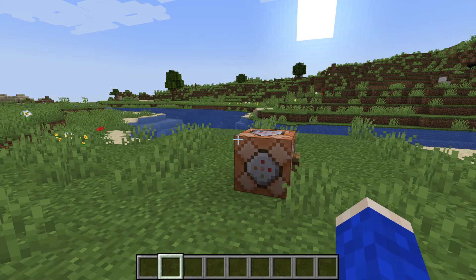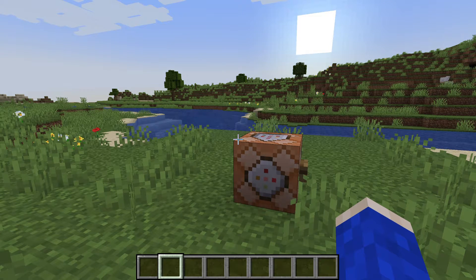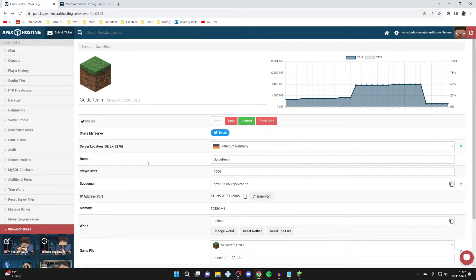First of all, to get command blocks on your server you will need to be an OP, which is basically a server admin. To make yourself that, you'll need to go onto your server panel and go to your console. Here we are on my Apex server panel — if you're using a different host, go to your panel as well and then go to your console.